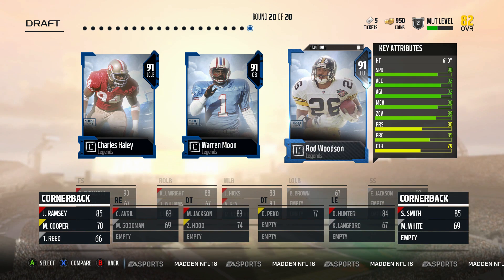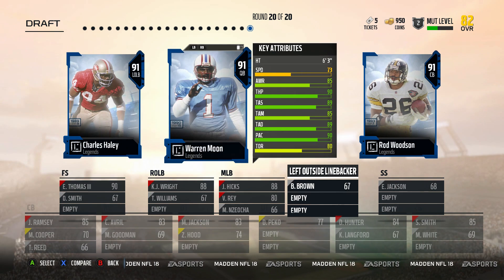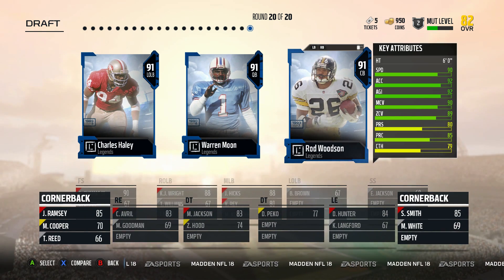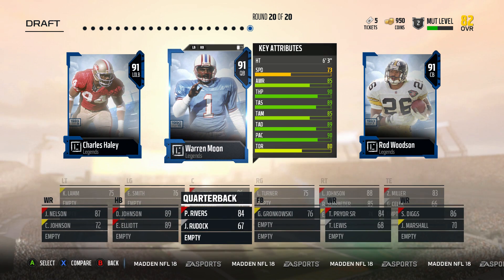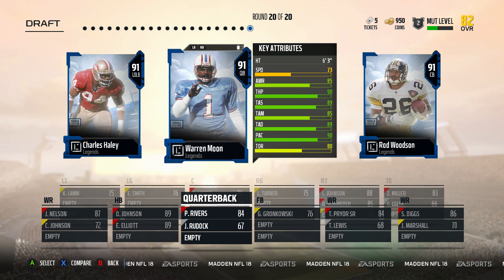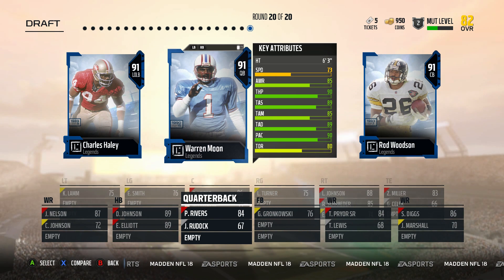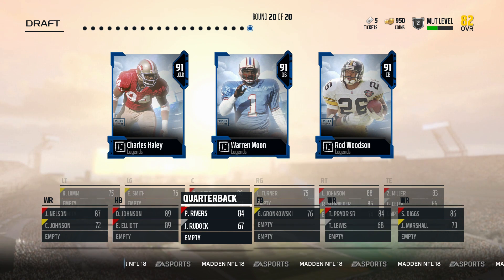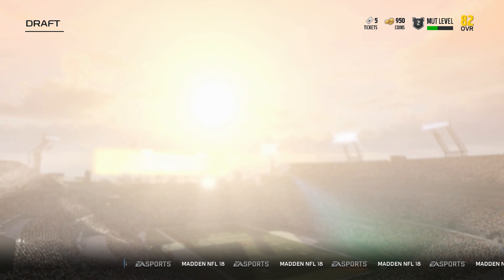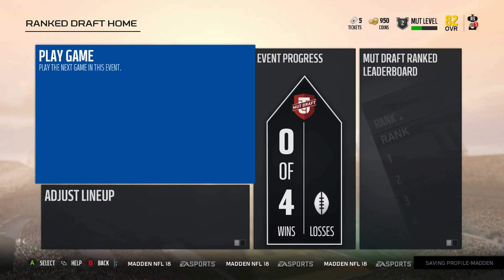In the legend round, I already have two corners so I'm not going with Rod Woodson. Charles Haley — we don't have a left-side linebacker and his card looks incredible. And Warren Moon is just an all-around great quarterback. This is really tough, but I'm going to go with Warren Moon because he has speed in the game, he's a great quarterback, and I'd love to try him out for the first time in Madden. The team finishes at 82 overall — I think I did pretty well drafting this team. I'm really excited to use it. Please like and subscribe if you enjoyed the video — peace, thanks!